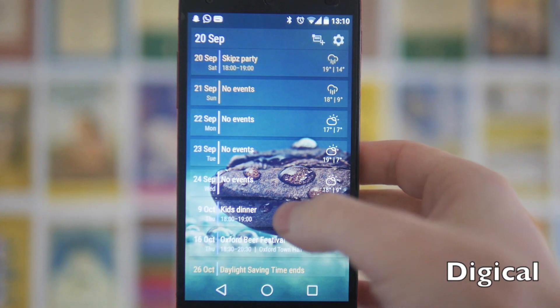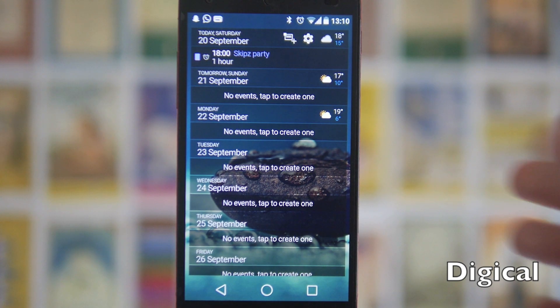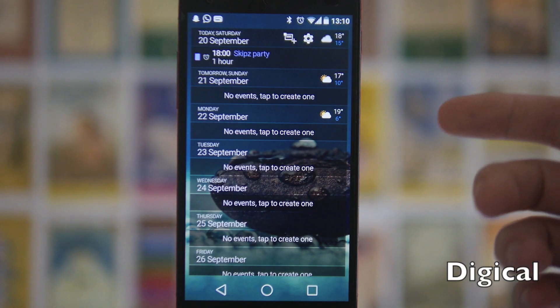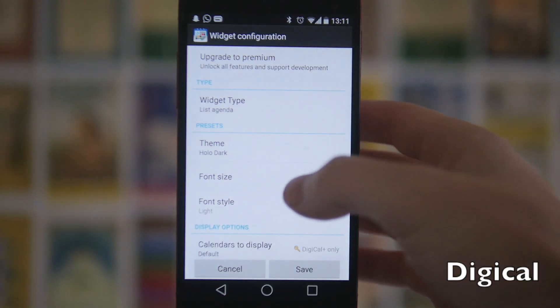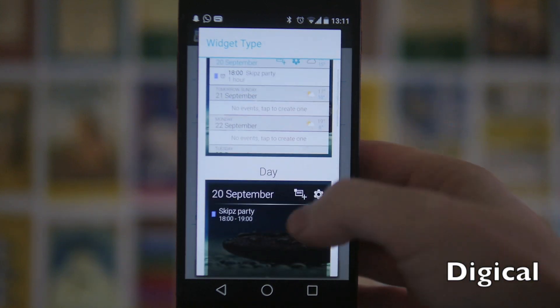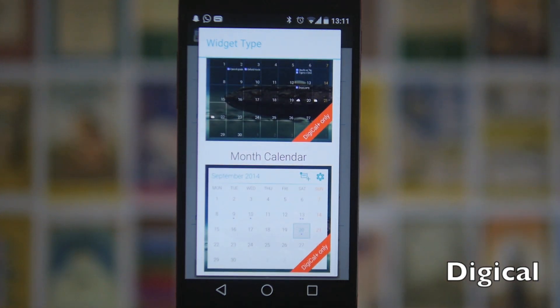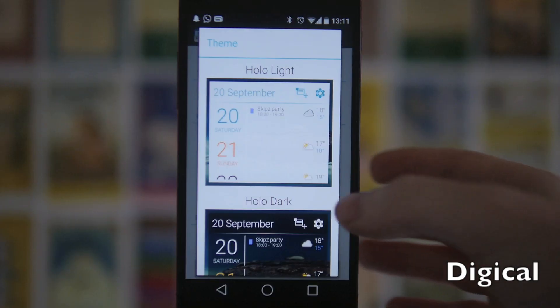Next up we've got Digical. I normally use the Event Flow calendar widget, but I was searching around for widgets for this video and I've discovered I really really like it. It comes with its own calendar app, which has weather and a nice list of all your events. It's really customizable — you've got a bunch of different views: list agenda, day view, day list, day grid, and month calendar. The bottom two views are only available in the plus version.